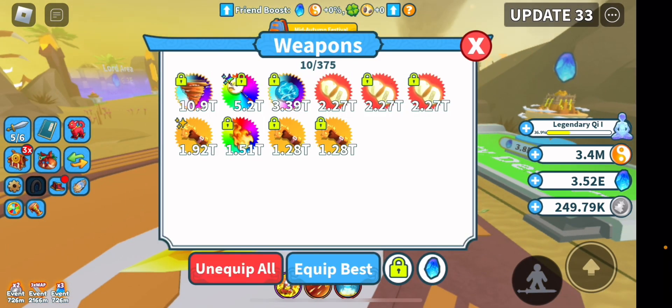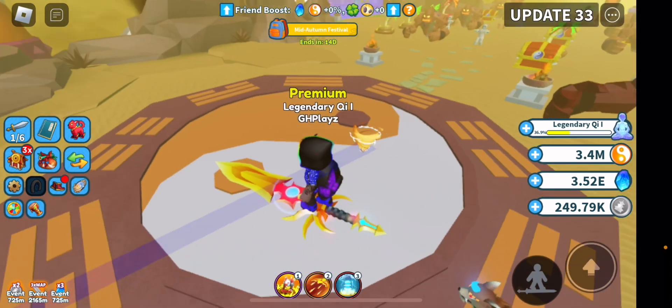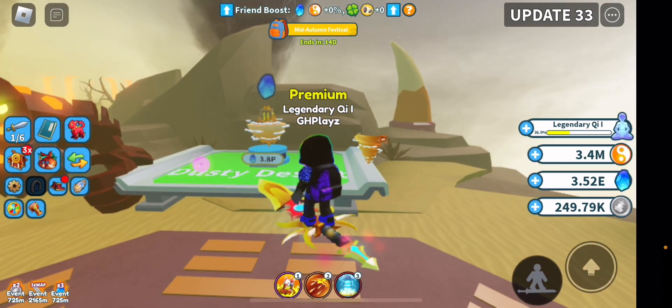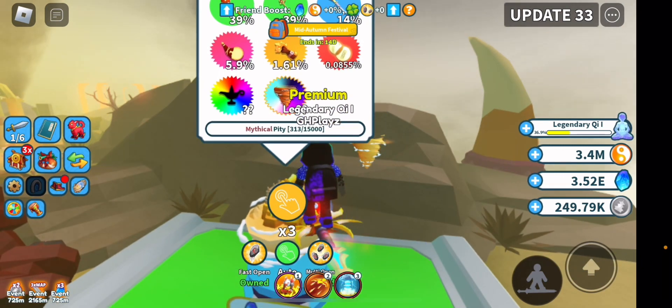Anyways, let's unequip all and show you guys our exotic — our first ever exotic. Here it is, 10.9 trillion. Let's equip it. It's going to be a pretty short video, but this is the exotic. Looks pretty cool and I'm so glad I got it without even trying.